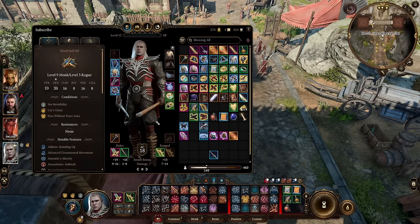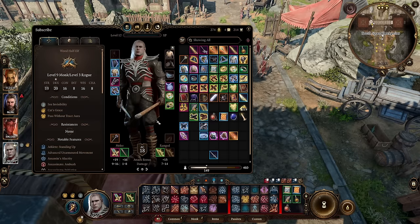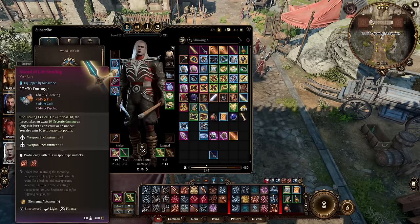So starting out, if you don't want to min-max and you just want to equip some gear and do some really good damage regardless, my go-to weapon would be your main hand weapon: Sword of Life Stealing.